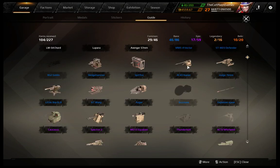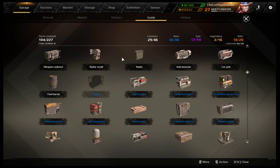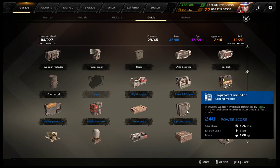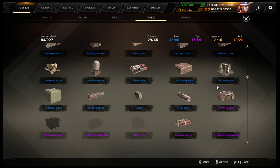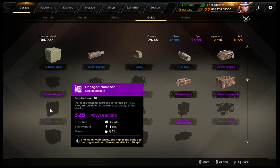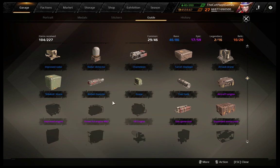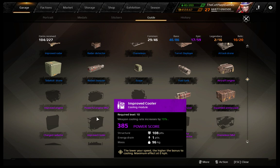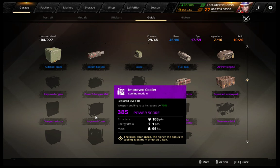Taking a look at the other cooling and overheat parts: the common one gives a 25% overheat threshold increase — it doesn't do much but it's better than nothing. I would not put it on if you can instead fit a machine gun or something else. The rare radiator gives 50% and does help quite a bit. Then there's the weapon cooler which increases cooling rate by 50% — a pretty good part. For epic parts, there's a charged radiator at 70%. It is slightly worse than the improved radiator, but it is more compact and still costs only 1 energy. The improved radiator is absolutely huge — similar in size to a heavy generator, roughly 6x2x3 or 4.